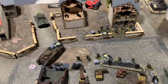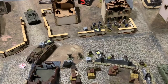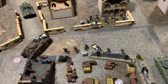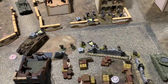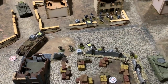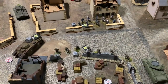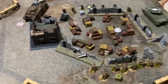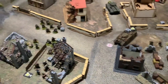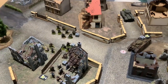Over here the Kriegsmarine decided they weren't very happy and rolled a two — because there was an enemy within twelve inches, I chose for them to fire at the Charlemagne, but because they had two pins they only caused one pin on the Charlemagne and didn't kill anyone. Worth a go though. I moved the Cromwell out and it took a shot at the here unit but missed with the main gun and the machine gun — better luck next time.